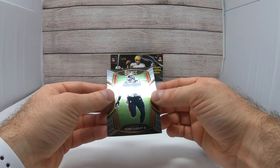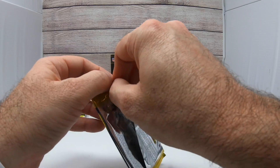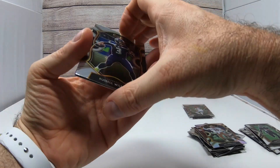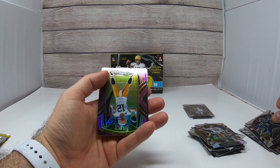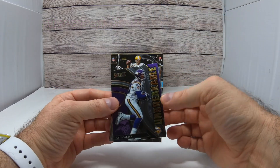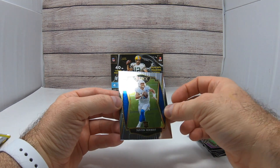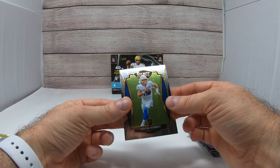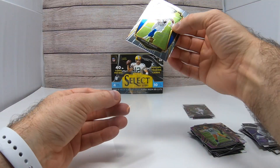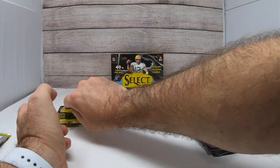We got a Todd Gurley for the Falcons. So far we got two of the QBs — one more and I'll be really happy. Give me a Tua. Oh, there's a Herbert on the back so this box is definitely gonna be a good one. We got a Russell Wilson, we got a Reggie Bush purple prism, Chris Carter Unbreakables, and boom — Justin Herbert premier level rookie card, super nice! Let's get that one sleeved up. So that's two Herberts, one Burrow. Tua, where are you hiding? Come out of hiding!